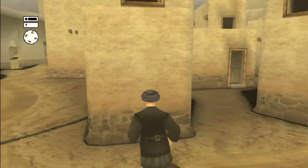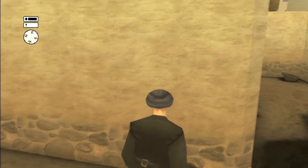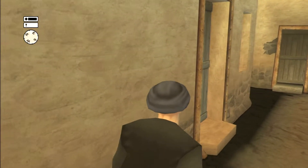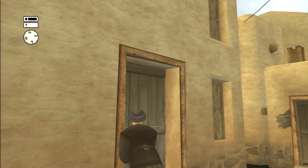Right off the bat, run left and come around this building and come up to this corner. Make sure you look around it because sometimes there's a guard back here, and if there is, no big deal — just wait for him to turn around and leave, and then sneak up to the door and pick the lock.